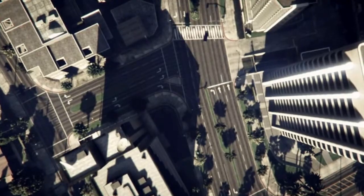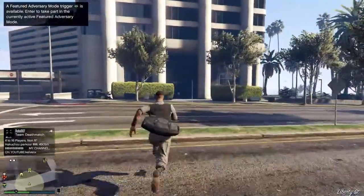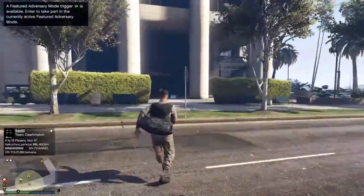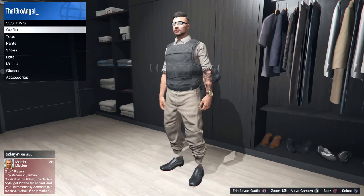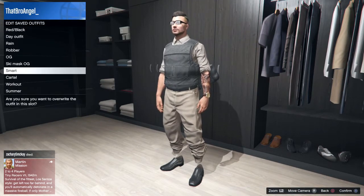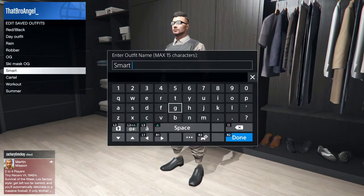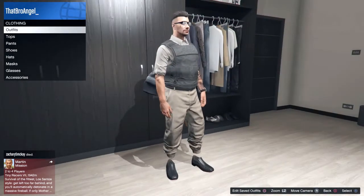Once you spawn back into free mode, you'll see that you have the duffel bag on you. Just to make sure, go to your office, your apartments, anywhere, and save the outfit — go save it. Once you save, you can change your customization, anything you want on it to make it look better. And that's how you get the duffel bag in Grand Theft Auto Online — very simple trick, very easy.